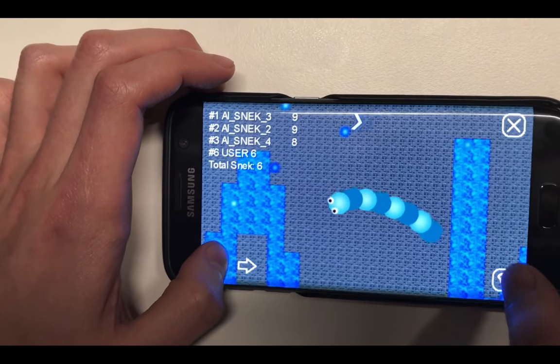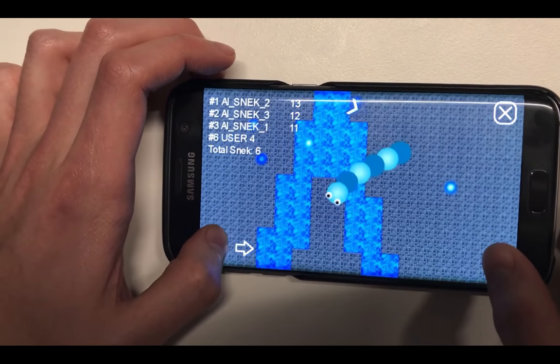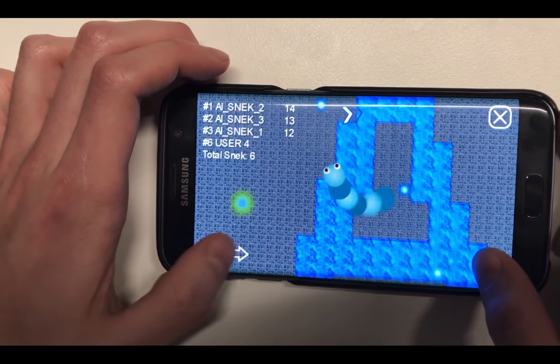At the same time, if you start accelerating, you start losing your length. You start leaving food behind, and the snake pulsates as well.